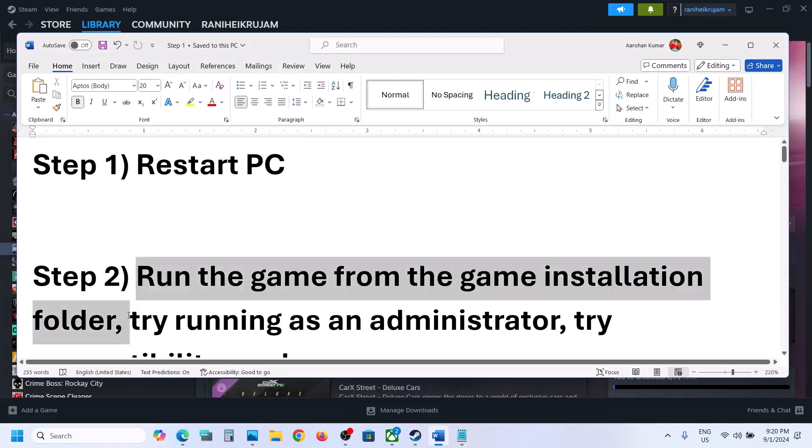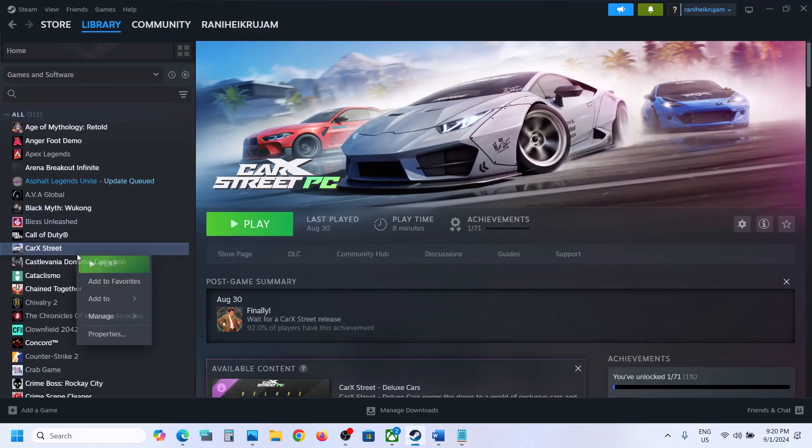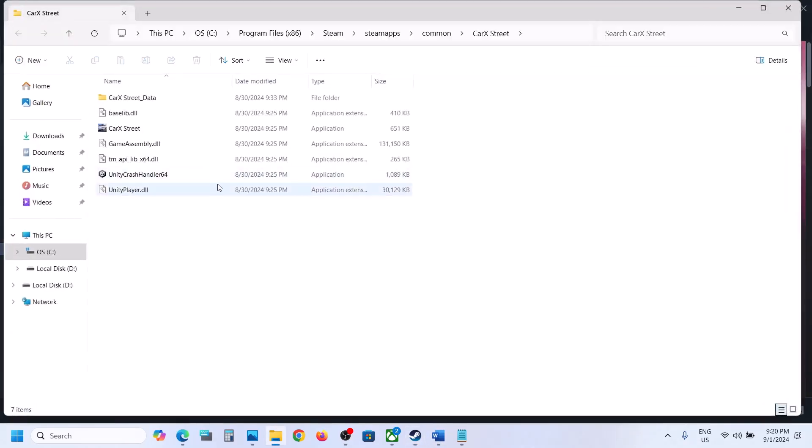The next step is to run the game as an administrator from the game installation folder. Right-click on the game, select Manage, and click on Browse Local Files. It will take you to the game installation folder. Here you can see the game.exe file. Double-click on it and try to launch the game from here.